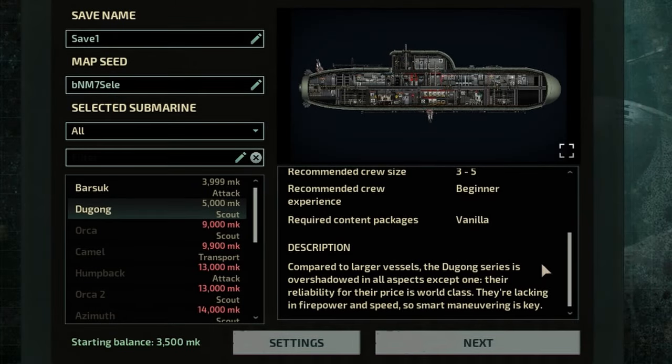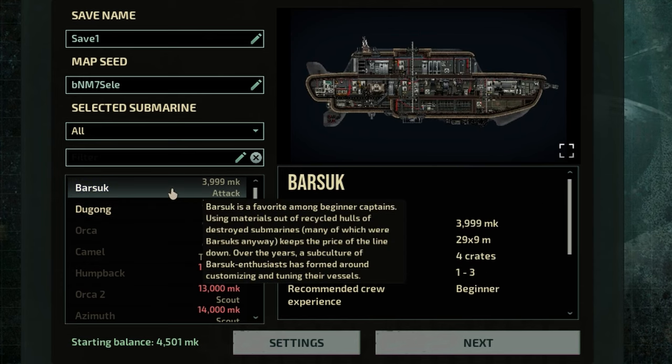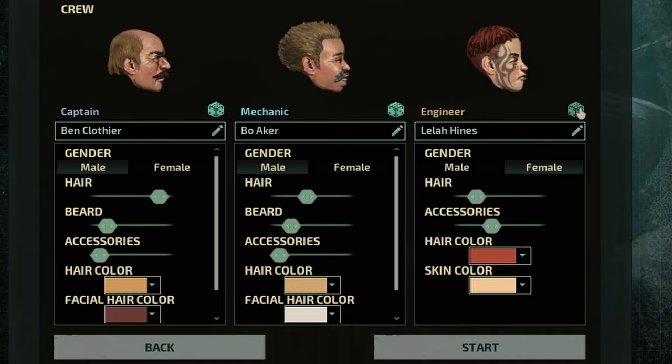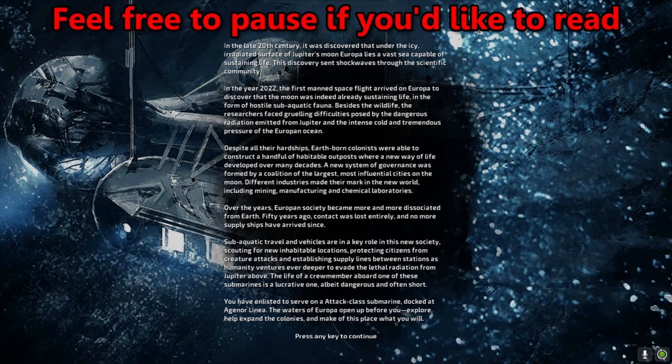Let's dive into the journey that led me into the darkness of the abyss. I started by carefully choosing a submarine and assembling a crew of lean, mean, seafaring machines. With my crew and ship assembled, the game began. We were a small crew of three, stranded on Europa and cut off from humanity, and we were eager to make a name for ourselves.